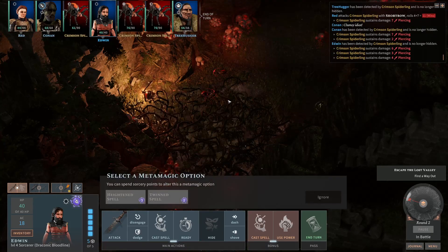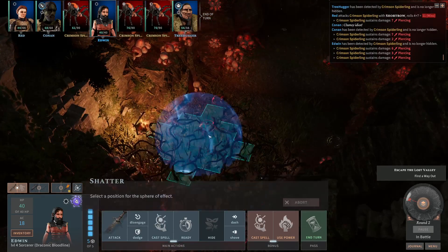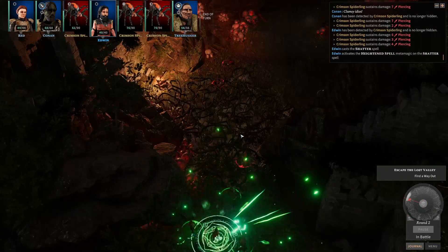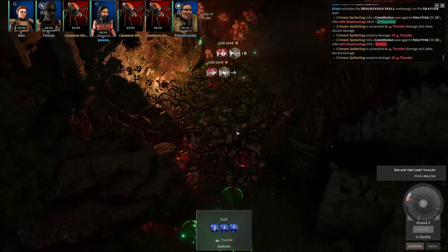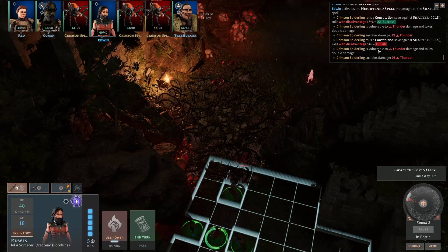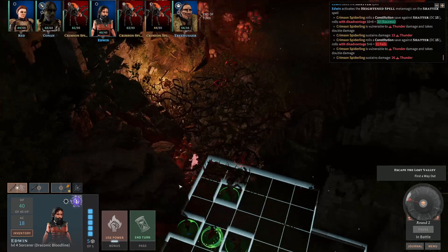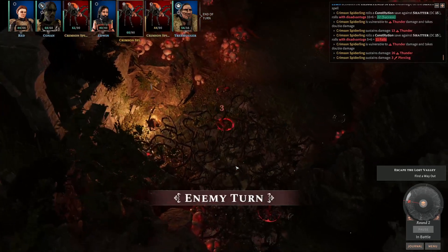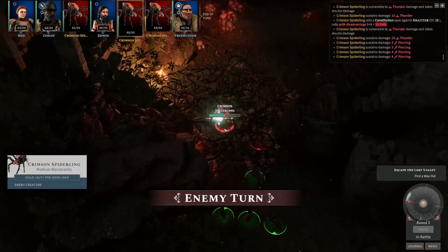I think I'm just gonna go ahead and use Shatter with the heightened spell on this area. Ooh, 26 — oh, they are vulnerable and they take double damage. That's cool. Yeah, you like those spikes, don't you?